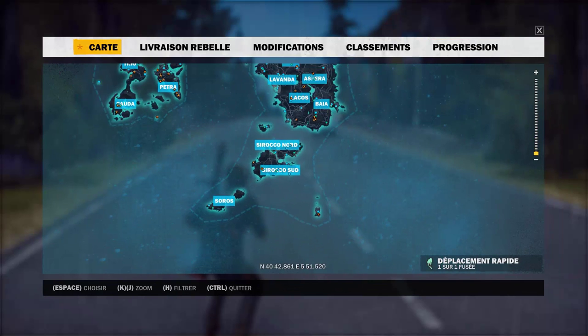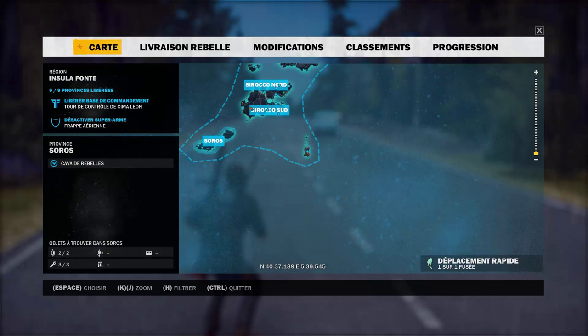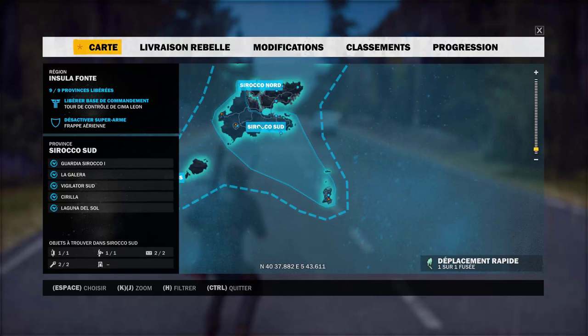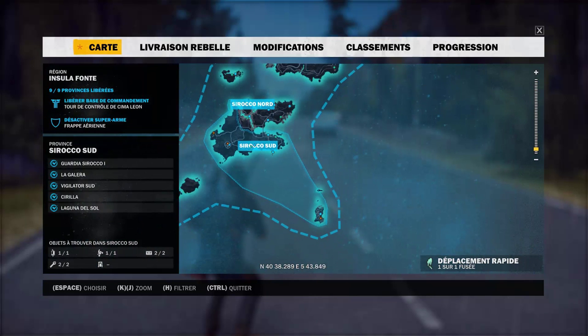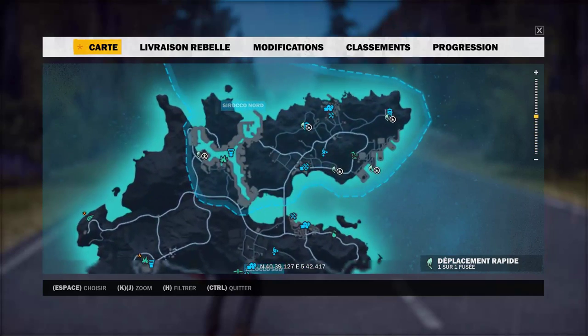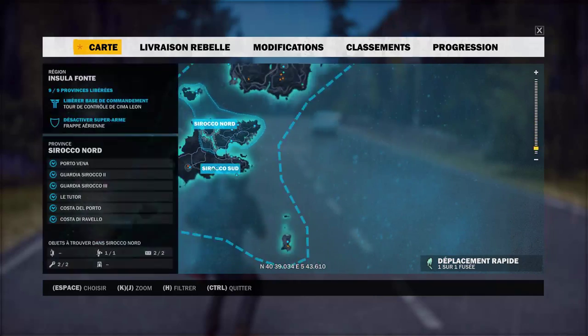On va commencer par le sud. Donc ici il n'y en a aucun, ici il y en a un, donc il est juste ici. Je ne crois pas que vous voyez le pointeur de la souris, mais là tu le vois, il est ici, ça fait donc le premier. Ici, tu en as un aussi, donc il est juste là, c'est le deuxième.